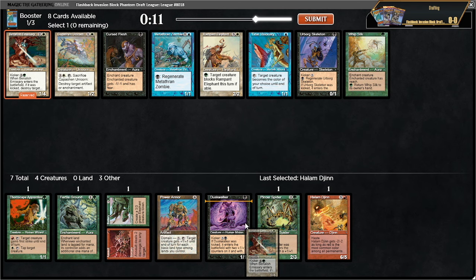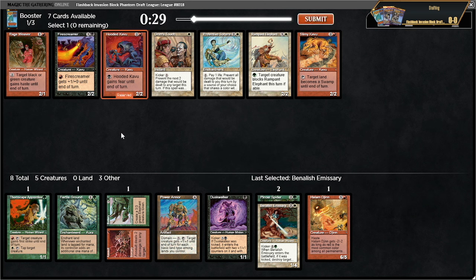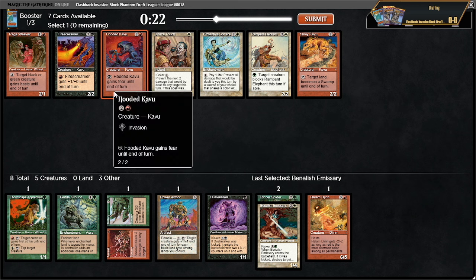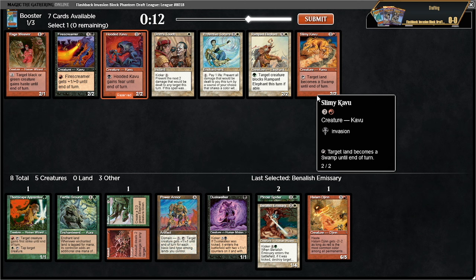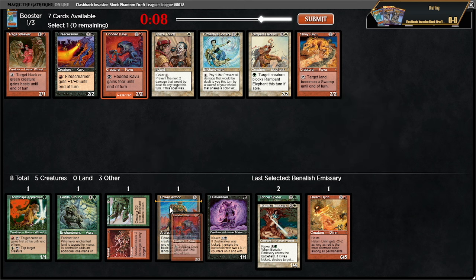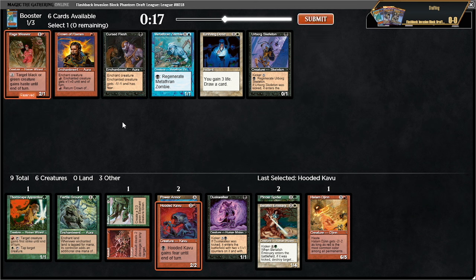Now it's hooded kavu — this card is pretty good. Slimy kavu is also okay, but gaining fear is pretty exciting. Having a 2/2 that's evasive is good, whereas slimy kavu is more interesting if I end up Naya because that ability is more likely relevant. I'll take hooded kavu. There's another one I could take. I'll take it again. Urborg skeleton is decent too — I think it's okay to take this guy.